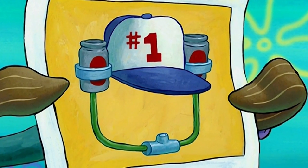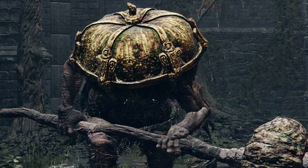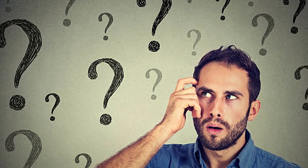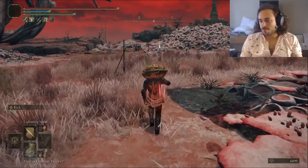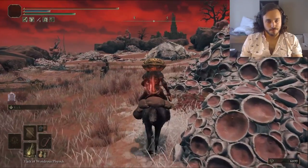The best headgear in Elden Ring is always a hot topic of discussion. My favorite, though, is the iconic pumpkin head. But what character could I make to justify wearing this party helmet? On my quest to find the most fun character in Elden Ring, I decided to make pumpkins scream in the dead of night as Jack Skellington.